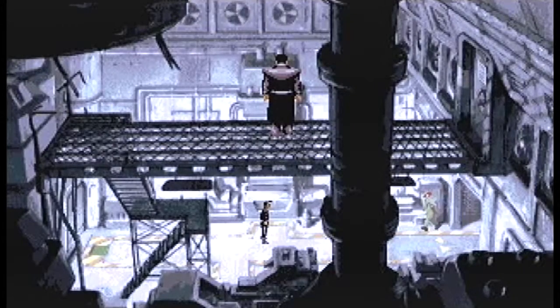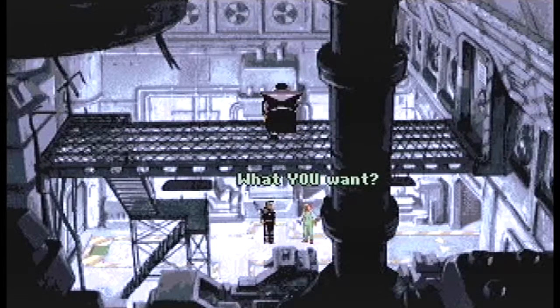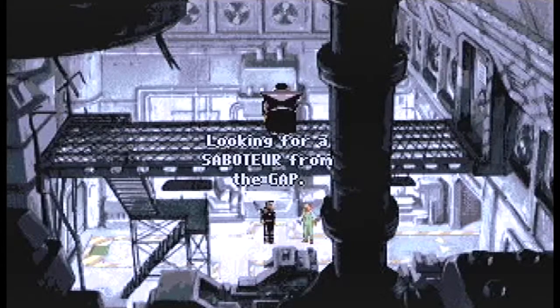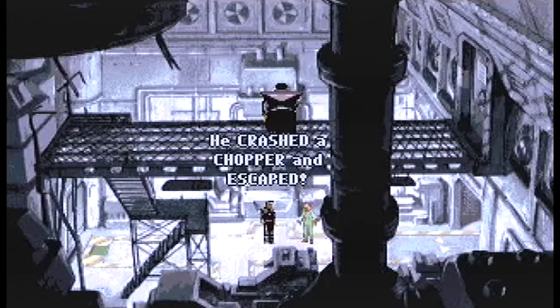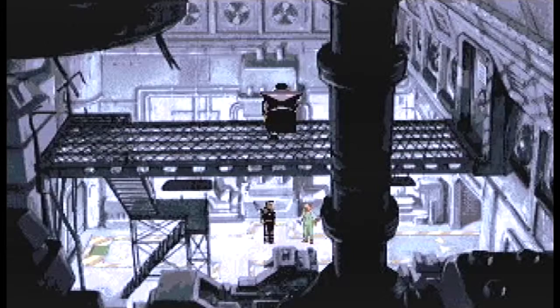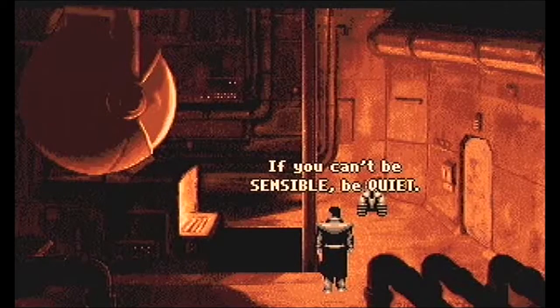Beneath a Steel Sky is set in a dystopian future where corporations battle for control of the city-states. Our protagonist, Robert Foster, has grown up amongst the outcasts outside of the cities, in an area called the Gap. Robert and his mother fled into the Gap when he was a small boy, but their helicopter crashed and his mother was killed. Luckily, the inhabitants of the Gap were friendly people, so they took him in.